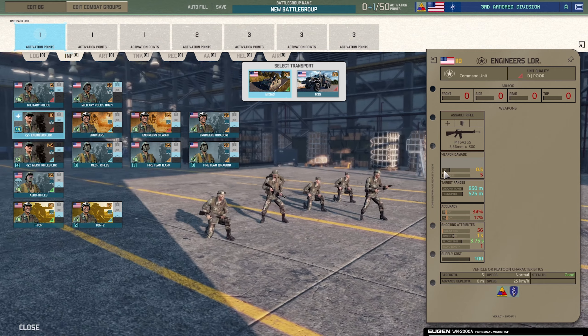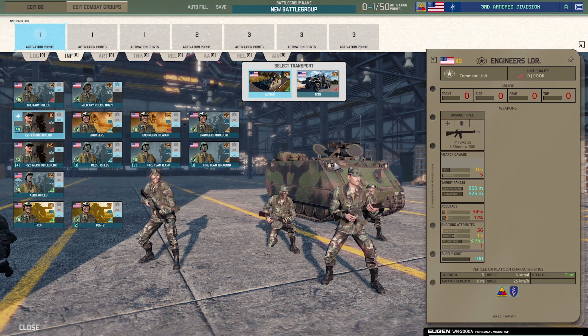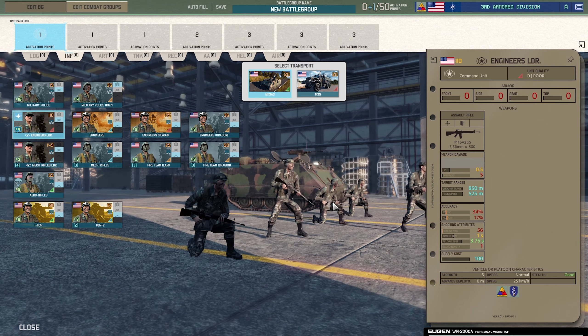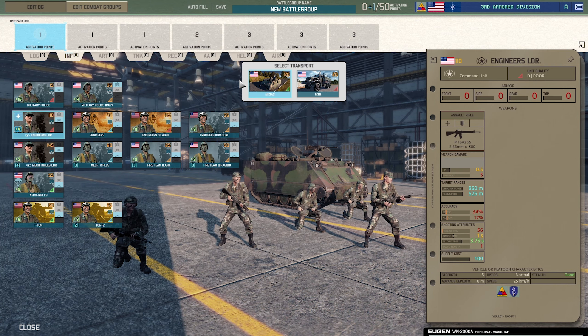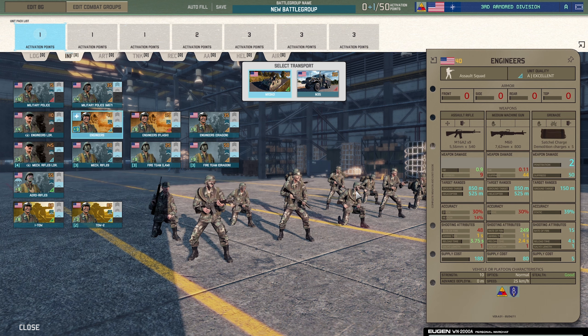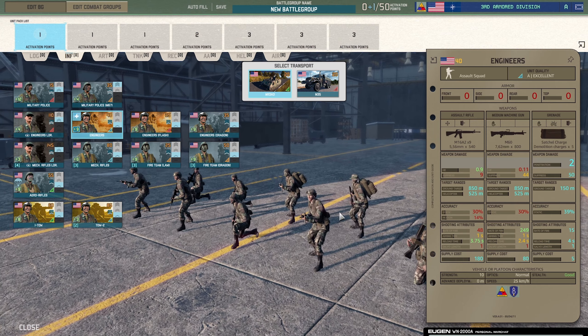Engineers LDR — just another command unit, not the best I've seen. Most other REDFOR units have two weapon systems — an assault rifle and an AT weapon — so that kind of sucks a little bit. But the good thing is they're small so they should be able to hide well. Next, engineers with the M60 machine gun, 800 rounds, and a satchel charge as well — pretty good. I'm pretty sure if it gets on top of a target it can destroy most vehicles.